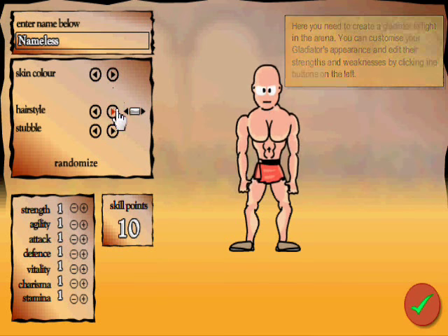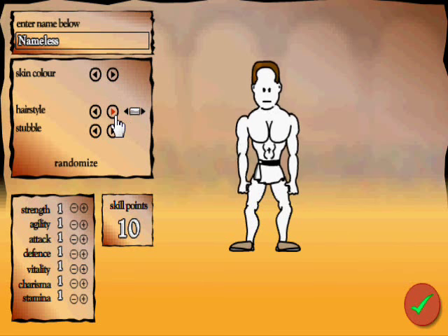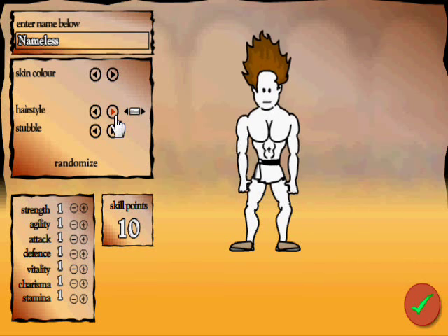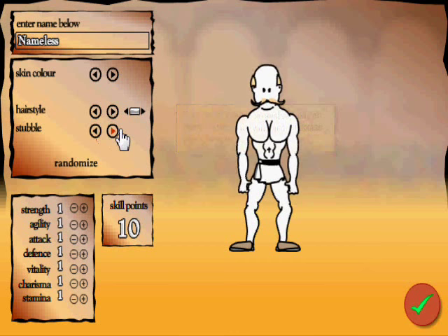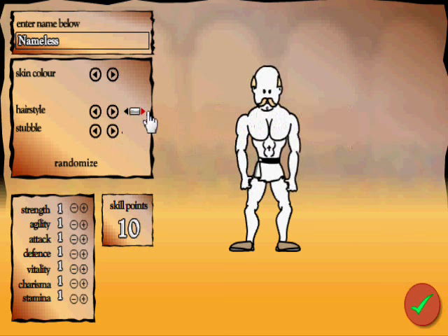I'm going to make him white, actually — make him albino. Hairstyle: let's see what we can give him. That's just hilarious. Let's make him an old geezer — yes, this is gonna be a great idea. Oh God, look at that for a moustache. He's got a moustache, I think. That looks quite cool, to be honest. It looks weird.